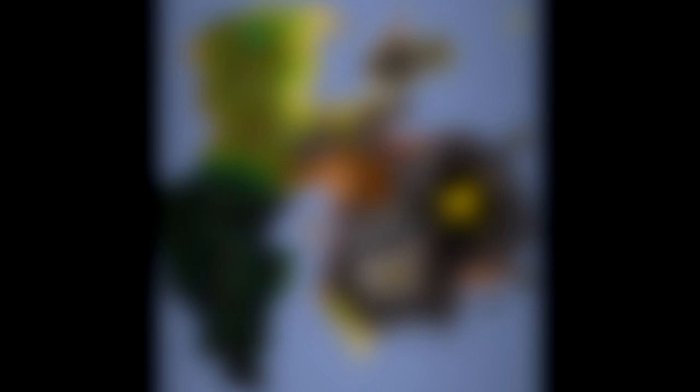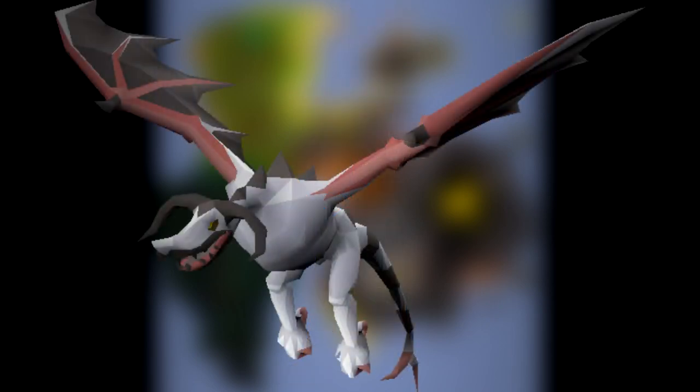The goals of the account are to fight the island's demiboss, to fight the deranged archaeologist, and to eventually slay some Fossil Island wyverns to have a chance at obtaining the wyvern visage.